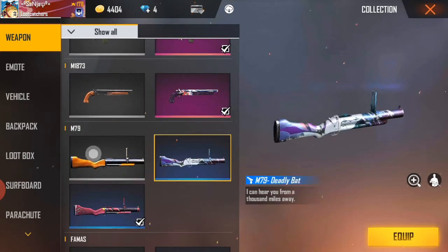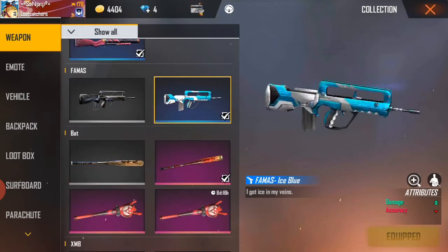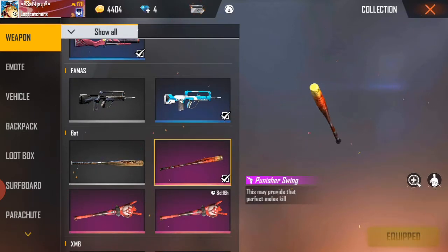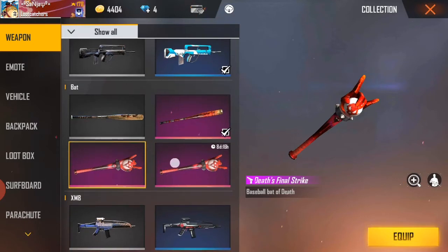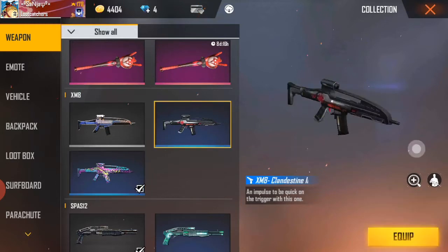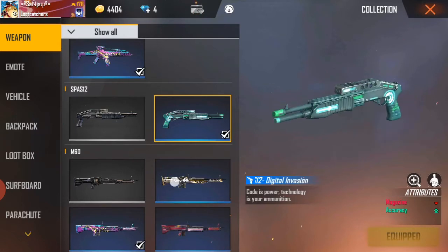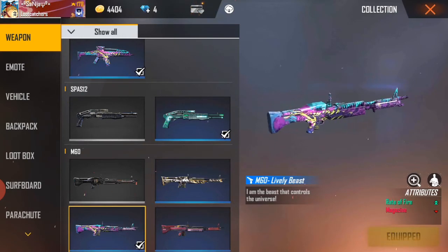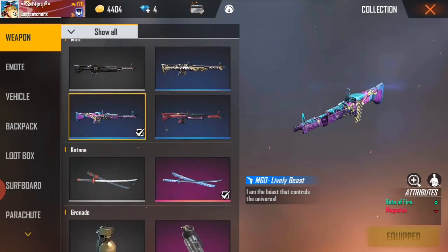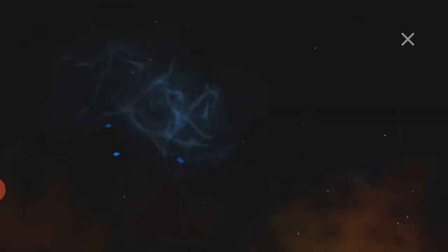This is a double damage. Airihard pass means to the site. Airihard pass means to the Devorf. Airihard pass means to the Maida. Airihard pass means to the M60. Let me tell you, this is great.